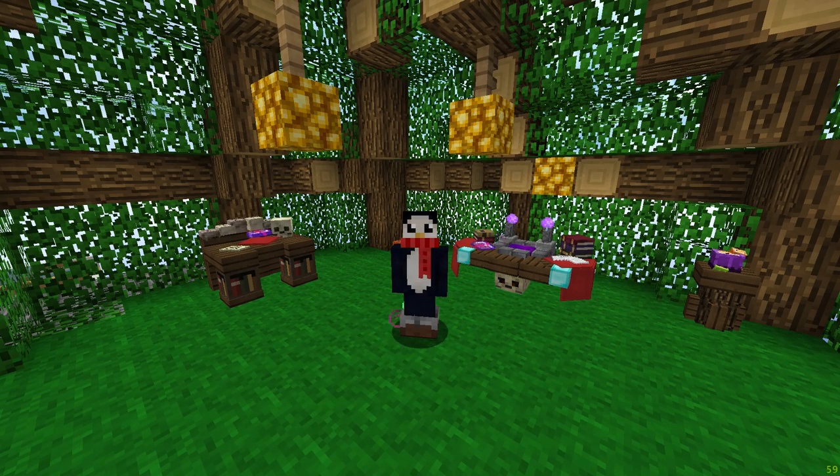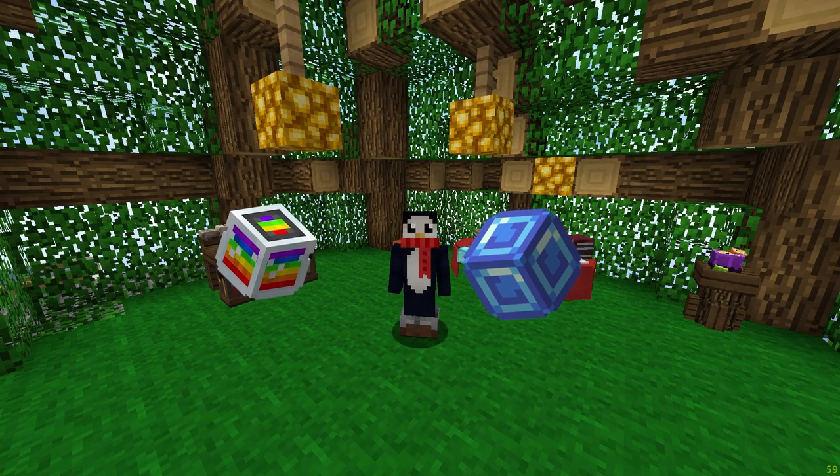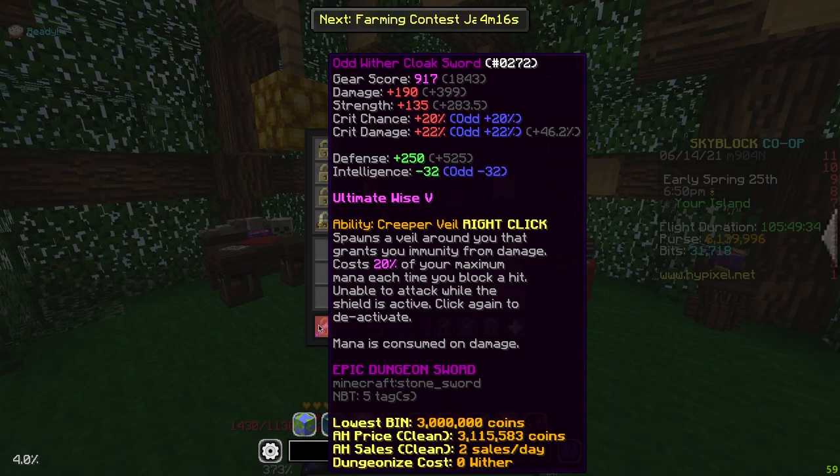This is where you run into a small problem. With 20% mana usage, we're only going to be able to use this 5 times. If we place a Mana Flux and consume a God Potion, maybe 6 or 7 times at max. Therefore, we're also going to want to put Ultimate Wise 5 on it to reduce the mana cost.